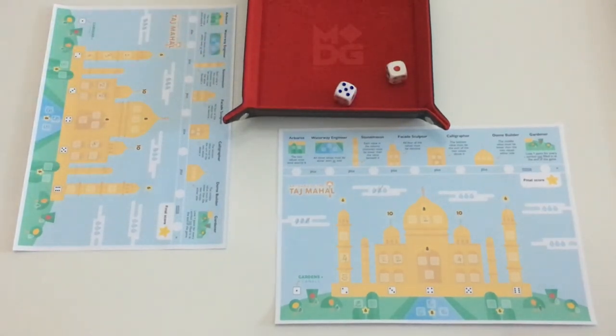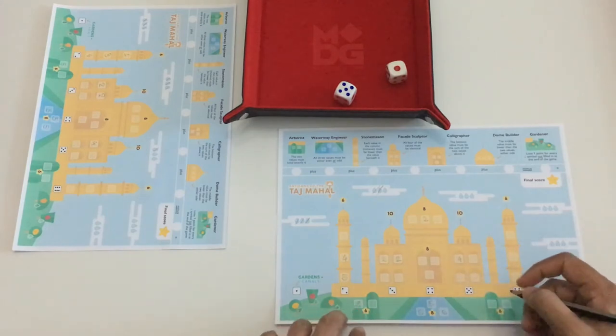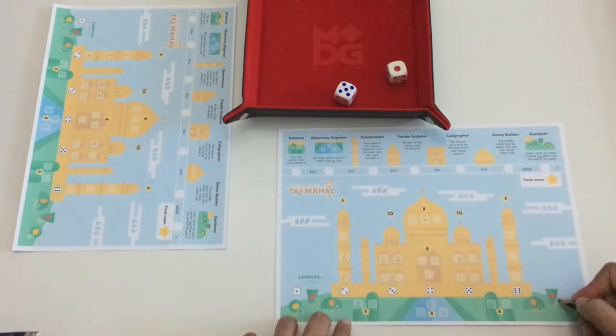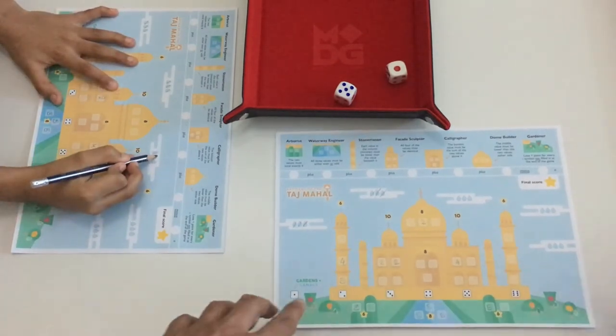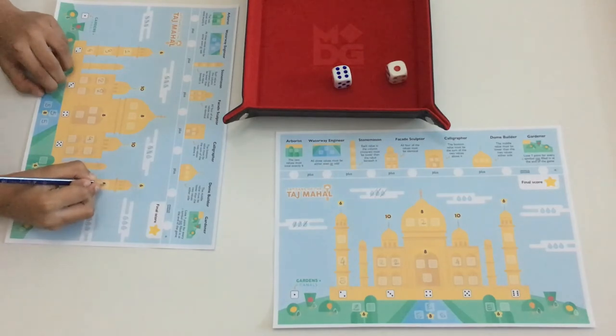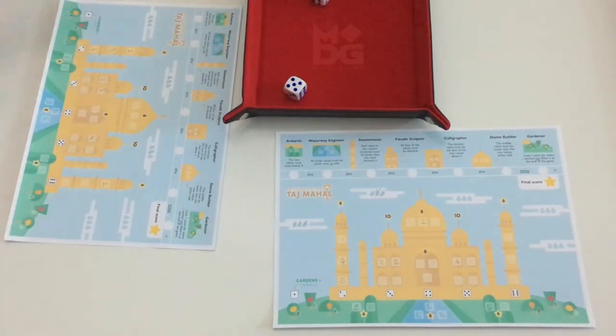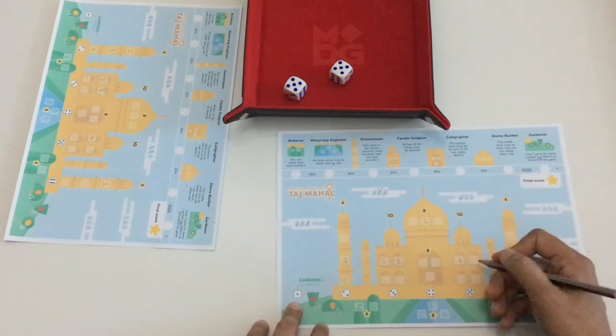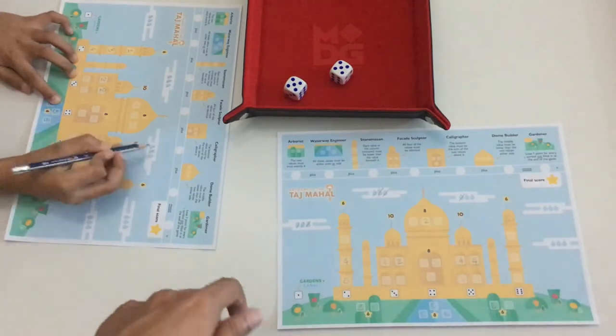Next roll is a one and a four or five — it's tricky. I use a raindrop to change the four to a five, then place values accordingly. My son modifies a die value again to fill his minaret. Then we roll two fives — I don't need two fives, so I use a raindrop to convert one five to a four and fill the corresponding feature. My son does the same.